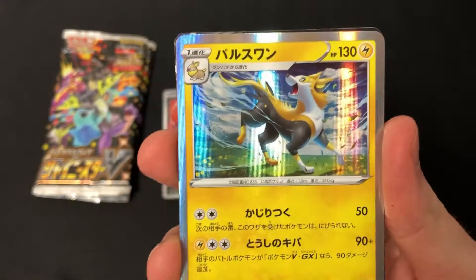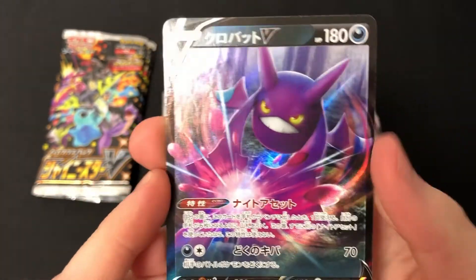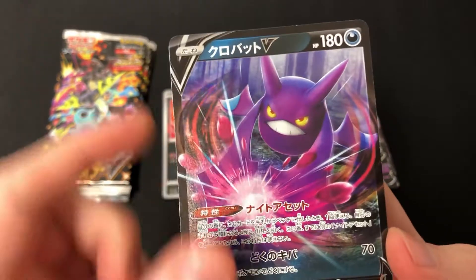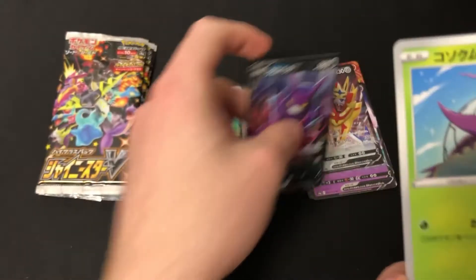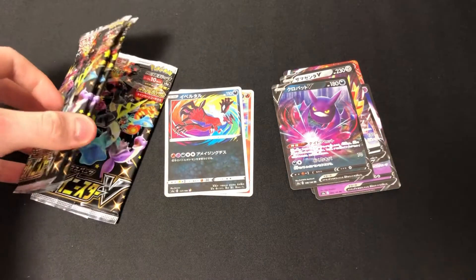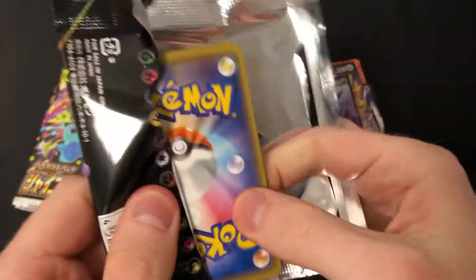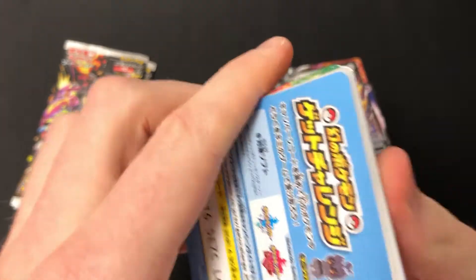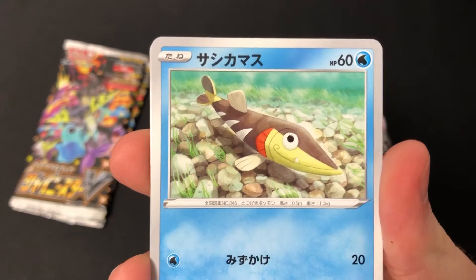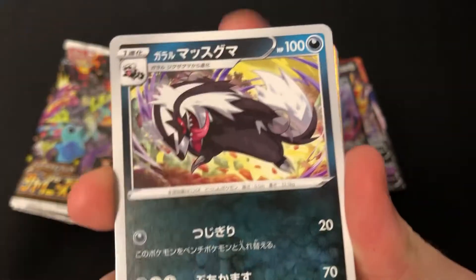So we have a Hoopa and a Crobat V. There'll be a shiny version of that Crobat V exclusive to the special box. We have three packs left already - we're flying through this. And we're still guaranteed the super rare, hyper rare - whatever the rarity is called - that is guaranteed in each box.